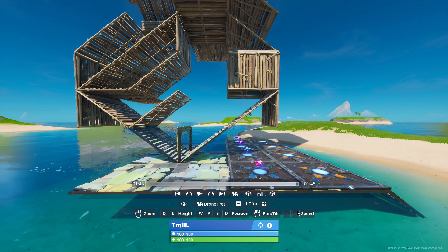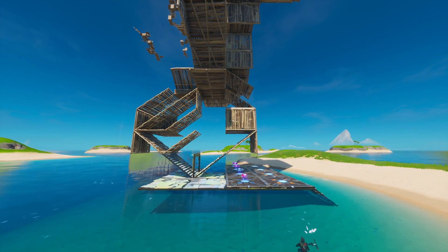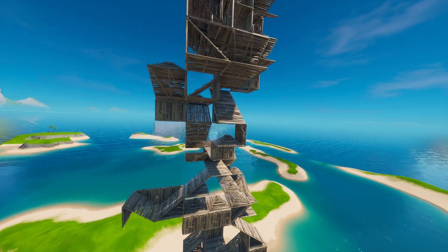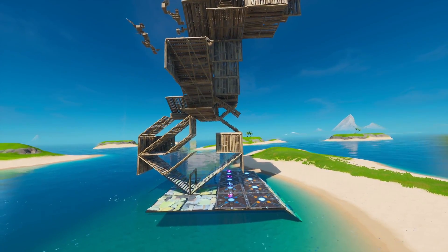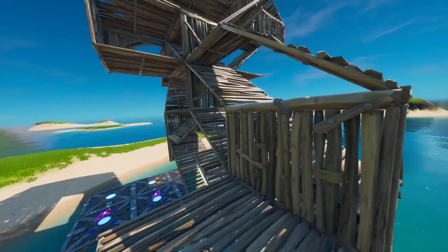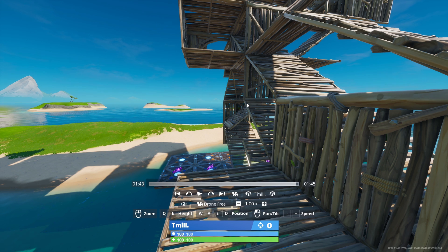Increase the drone speed to 2 and zoom out a little bit more, then start going around. I'm going to slow it down in the editing software so what I've got here should be fine. You're going to want to do it a few times until you get it right. If you're on controller it's a little bit easier — you can just hold right and it'll turn in a circle. Now we've got the cinematic, I'm going to hop into Premiere Pro.